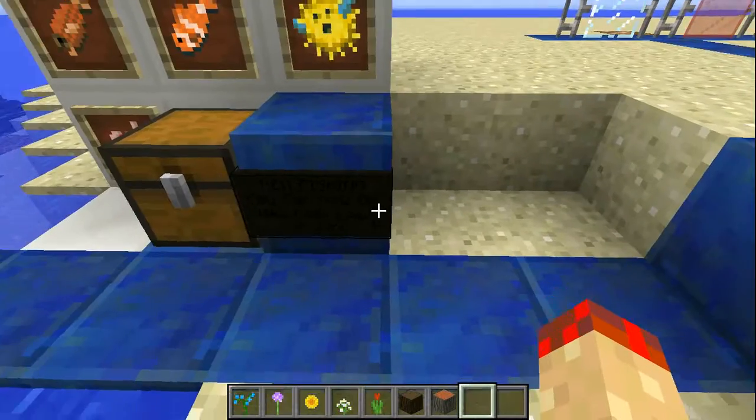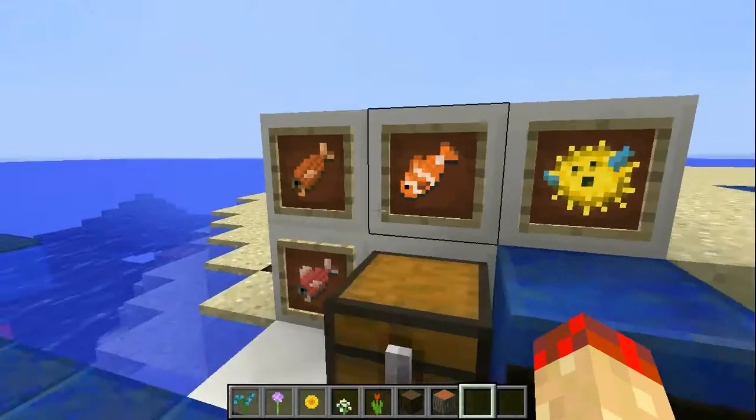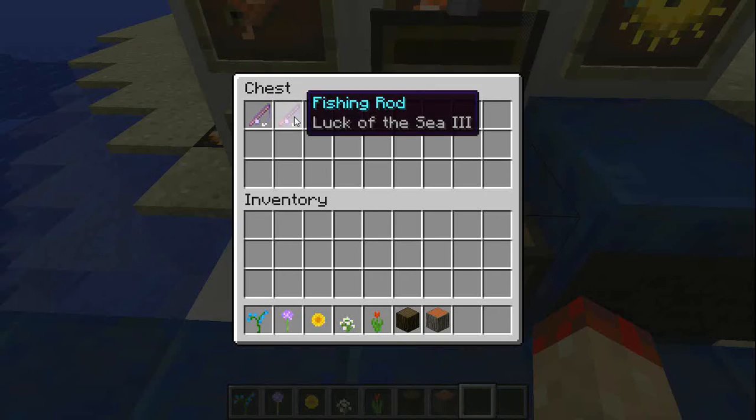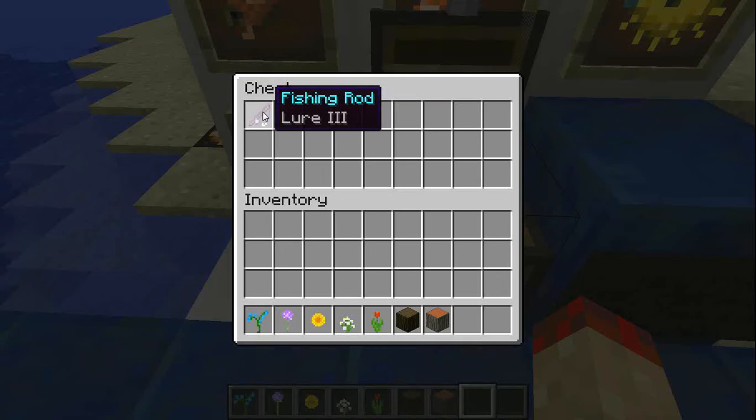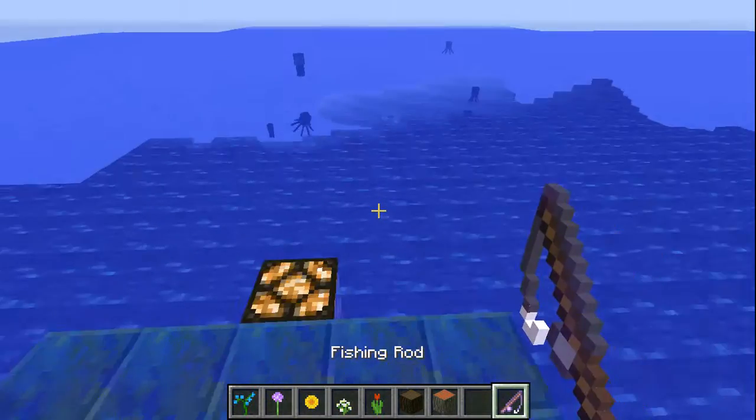There are new fishing mechanics. You can now get new fish, loot, or junk. These are the new fish they added. They also added the Luck of the Sea and Lure enchantments. Let's see what we can get with one little cast.